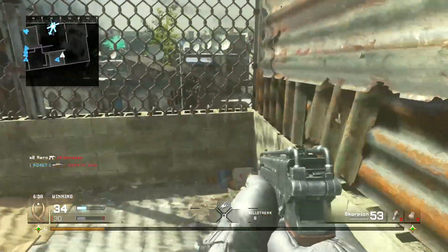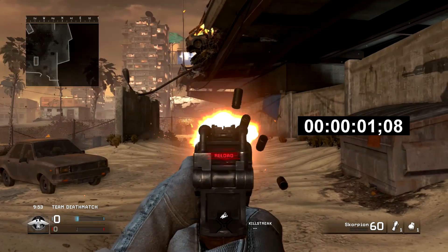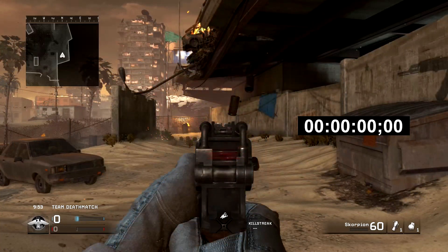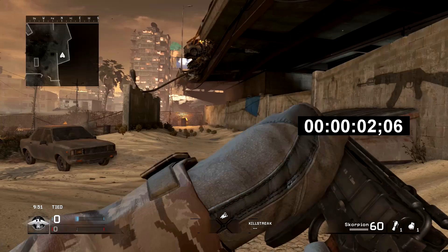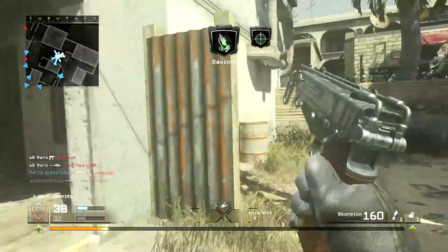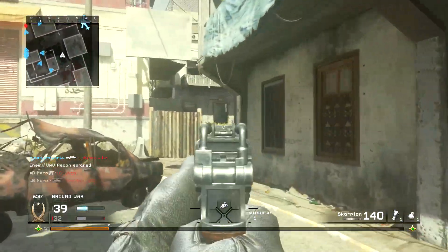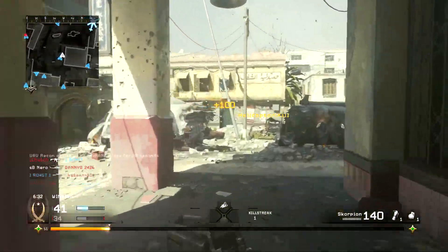The downside, of course, is the Scorpion has a magazine size of 20. A 20-round mag firing at about 1200 rounds per minute means you will empty it in about 1.08 seconds — very fast. And for context, to completely reload the Scorpion takes about 2.06 seconds, which is almost double how long it takes to empty the magazine. So you need to be accurate when using this thing. The Double Tap Scorpion will melt people at range — it's quite honestly comparable to an assault rifle. It is very, very powerful, but if you are inaccurate, you're going to be stuck reloading half the time, which most likely means you're going to die.